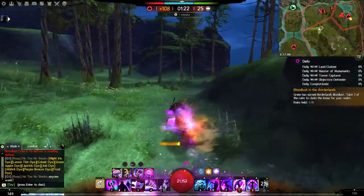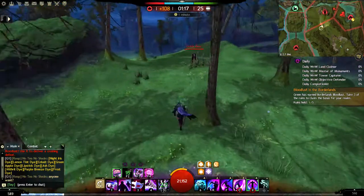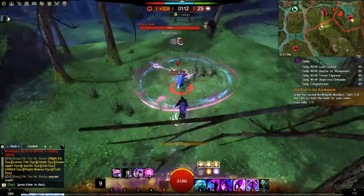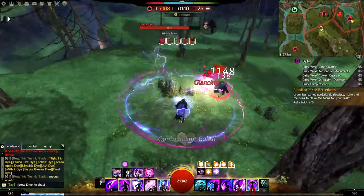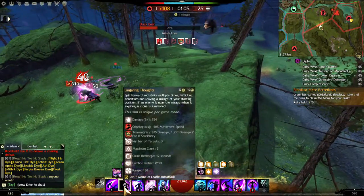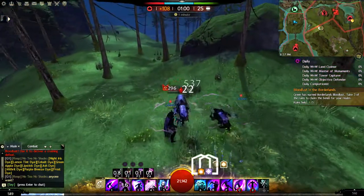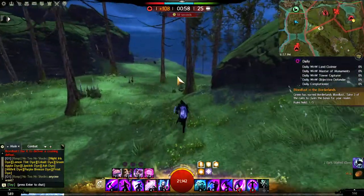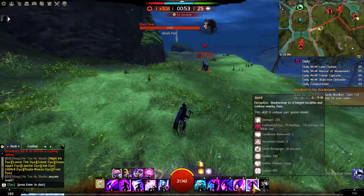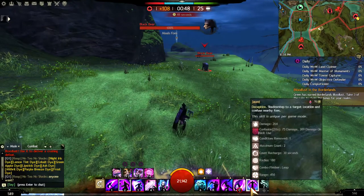Here's the next one — very useful if there are two or three enemies inside the chaos storm. Pay attention to those confusion bolts: we get confusion on them from the weapon skill set that doesn't normally have confusion, but because of the combo we apply confusion through it.